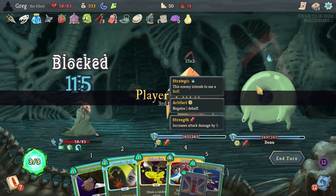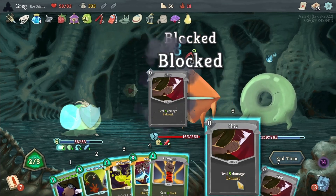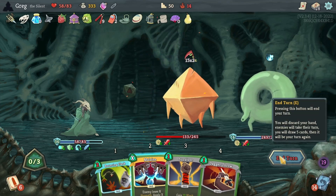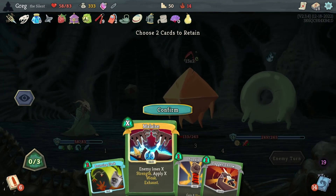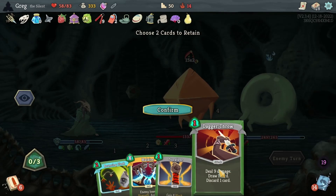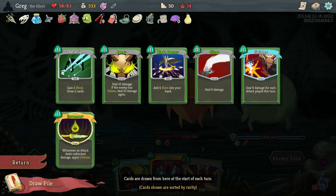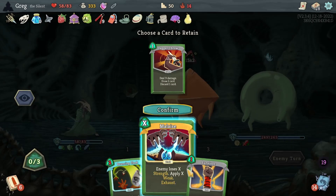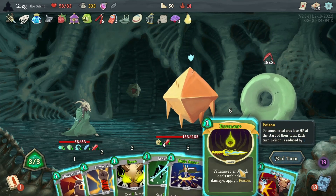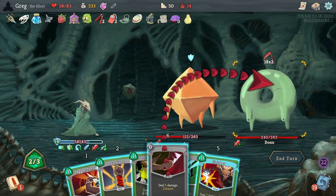You can see why this deck works so well. I want to use Malaise to strip the artifacts, but I have a Venom coming. Just to ensure we get Envenom on this, I want to draw a card, so I'm going to retain that. And then Survivor for extra block with the discard. I did get the Envenom — let's play that first. Their protection is gone.